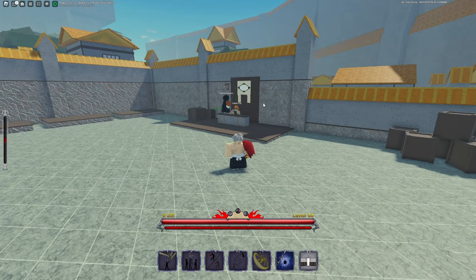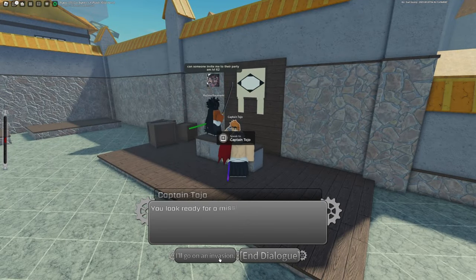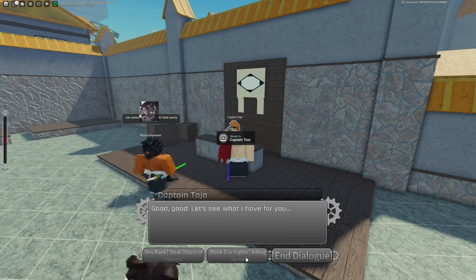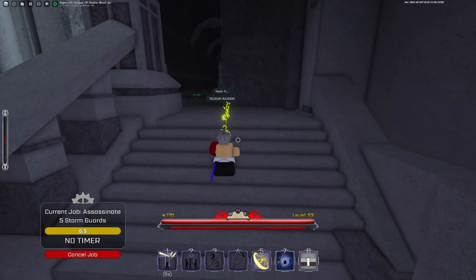You're gonna want to find the NPC Captain Tojo and talk to him. He's going to ask you if you want to go on an invasion. You want to press Rank D or higher and go on the killing spree — press Invade and it'll take you to Waco Mundo.